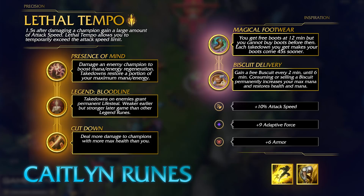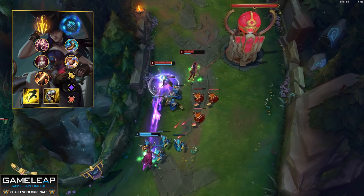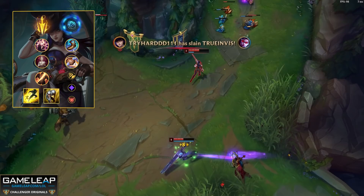The other rune page to consider is Lethal Tempo with Inspiration. Go Lethal Tempo if you know you can auto attack the enemy AD carry frequently — for example, if it's a very short-range lane like a Vayne with a melee support, you know you can auto attack these champions more than you could a Jinx, so Lethal Tempo gives you more value. For the Inspiration tree, take Footwear to save 300 gold as a scaling AD carry, and Biscuit Delivery for more power and aggressiveness in the laning phase without running out of mana.